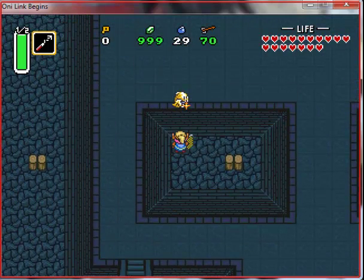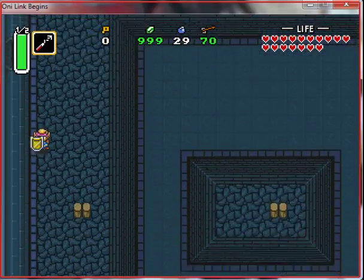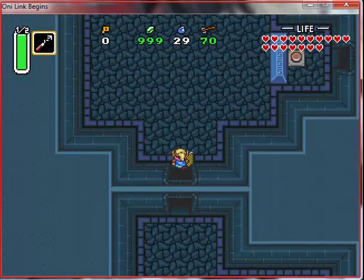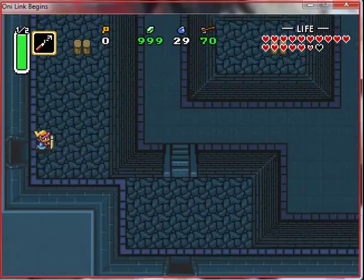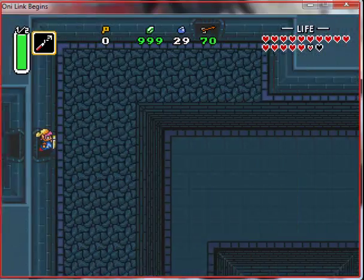It looks really impressive from what I've seen so far. Even though some of the tools may not work exactly the same as Link to the Past - both good and bad aspects - it's interesting choices of bosses they put in, even though some of them came from a different RPG. In this case, Secret of Mana.